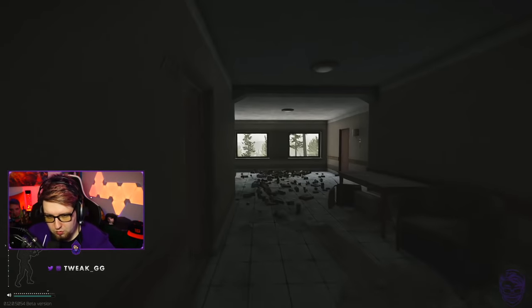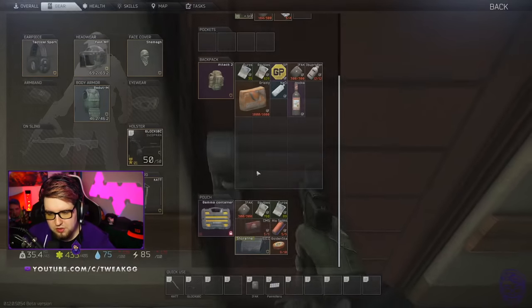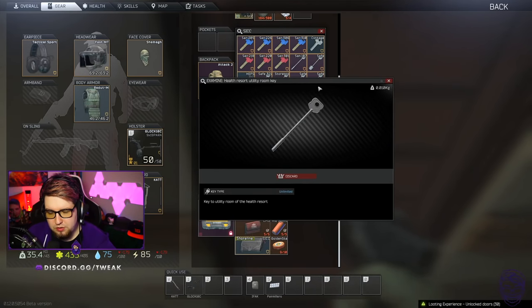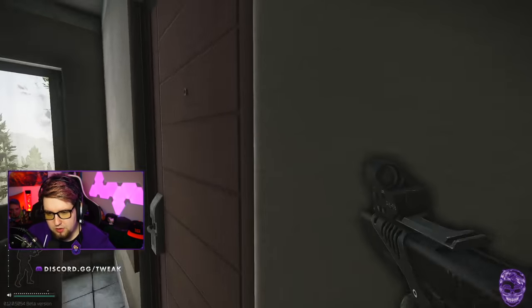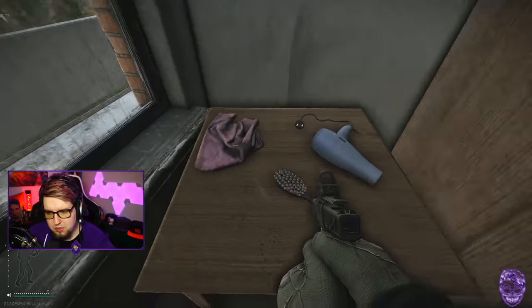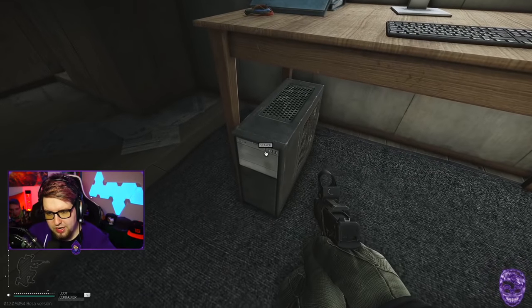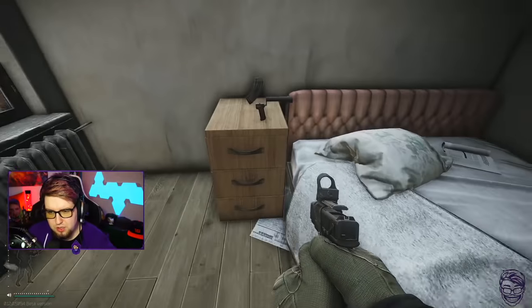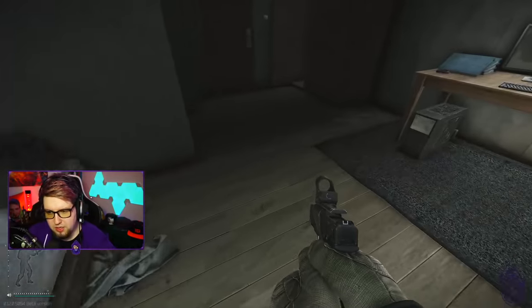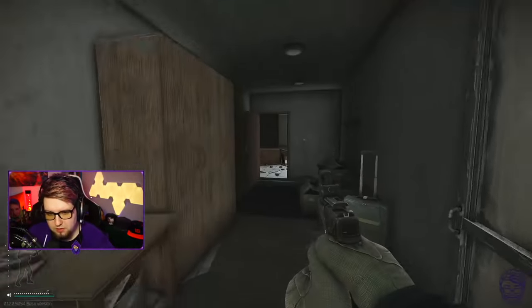We're going to go straight up the stairs and into the storeroom key room — the health resort utility room key. You don't need 220 or 328 for this, just the storeroom key. There's a rare item spawn and a money spawn. This is also a quest room for Peacekeeper, I believe. Check this for flash drives, check here for money, check here for weapon attachments — I've found reapers, FLIRs, suppressors, everything spawning here. Tetrises also spawn on this table fairly commonly. This is a really good room.